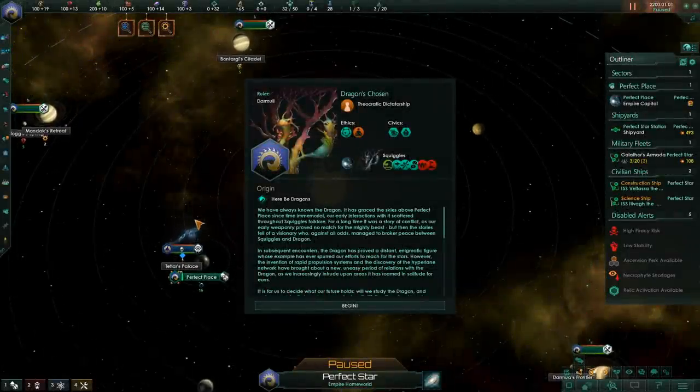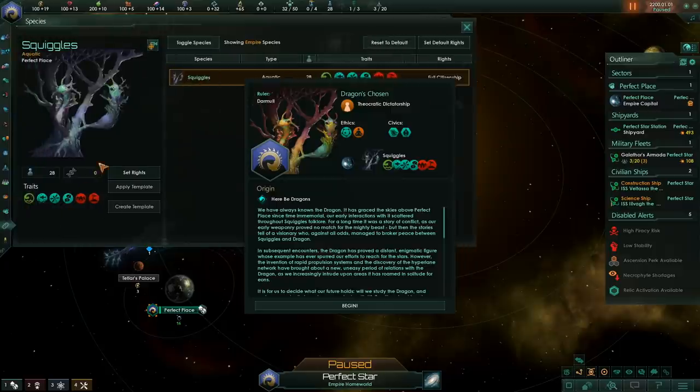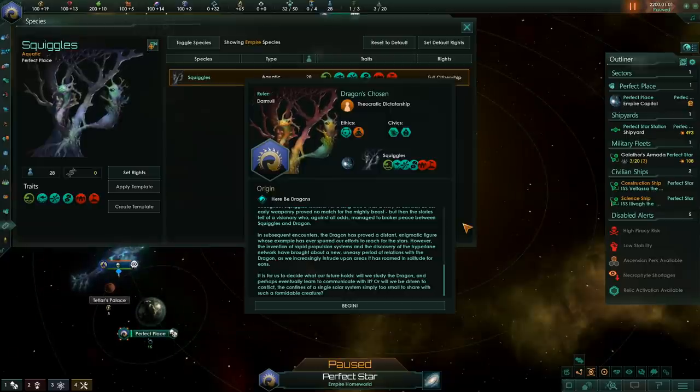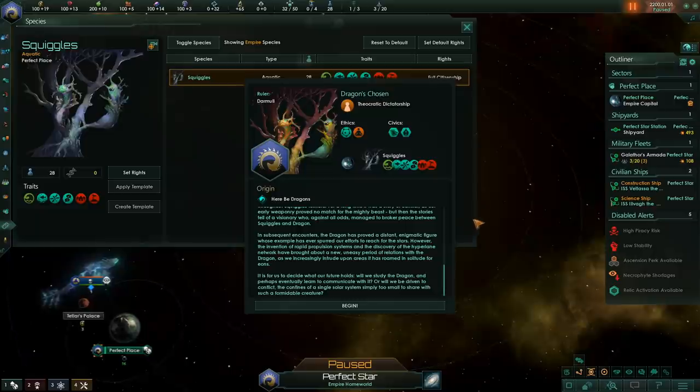We have always known the dragon. It has graced the skies above Perfect Place since time immemorial — our early interactions with it scattered throughout Squiggles folklore. For a long time it was the story of conflict, as our early weaponry proved no match for the mighty beast, but then the stories tell of a visionary who managed to broker peace between Squiggles and dragon. In subsequent encounters, the dragon has proved a distant, enigmatic figure whose example has ever spurred our efforts to reach the stars.